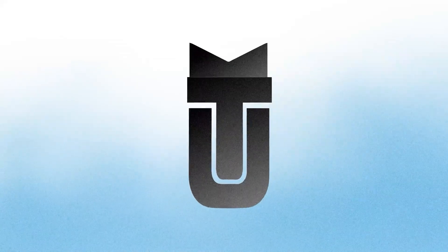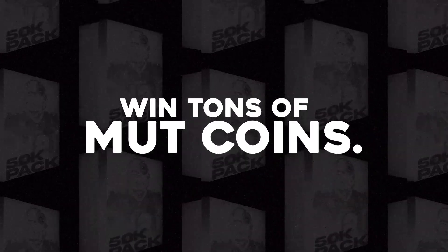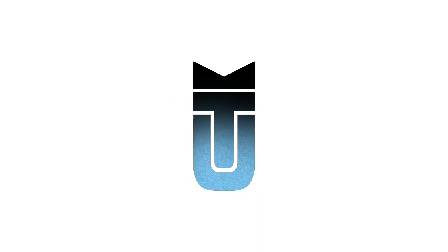Before we start today's video, I wanted to give a huge shout out to today's sponsor, MuttPacks.com. You can click the link down below and open exciting packs, win tons of coins, and withdraw your account right away. Use promo code 'Chew' for 15% off. Lastly, when you sign up down below you can get a free 10,000 coin pack as well.